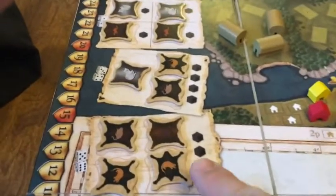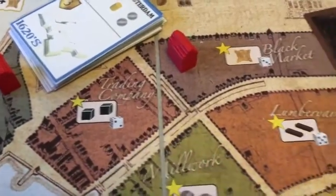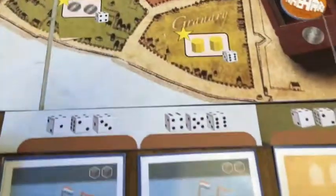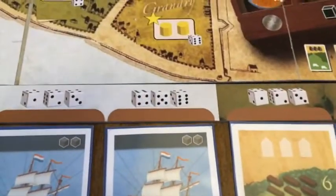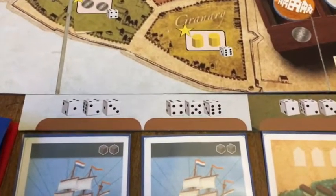There are dice markings in the city districts and on the different cards — you need a six-sided die to play against the dummy player. For the starting buildings in the city, I place mine first, then roll the die twice and place my opponent's buildings in those districts.